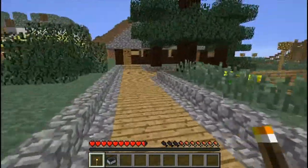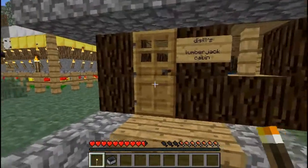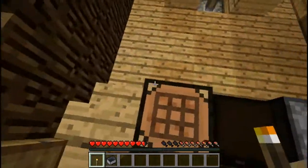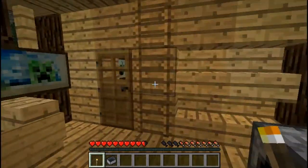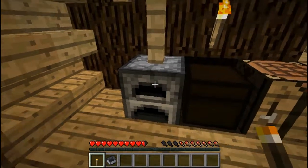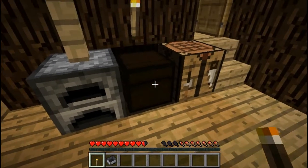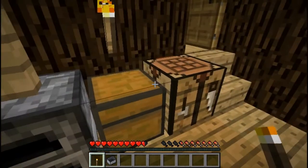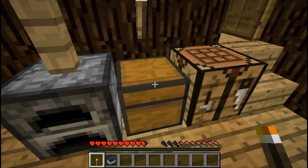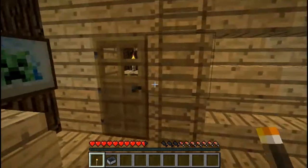Next up over here, we have Cello's lumberjack cabin. It looks like he's got a stove here and a furnace to make it look like a stove. You see the pipe going through the ceiling. Some of these chests, you can kind of see them turned around with the 1.8 update. It kind of makes things get a little different with chests. You notice it was dark until I punched it.